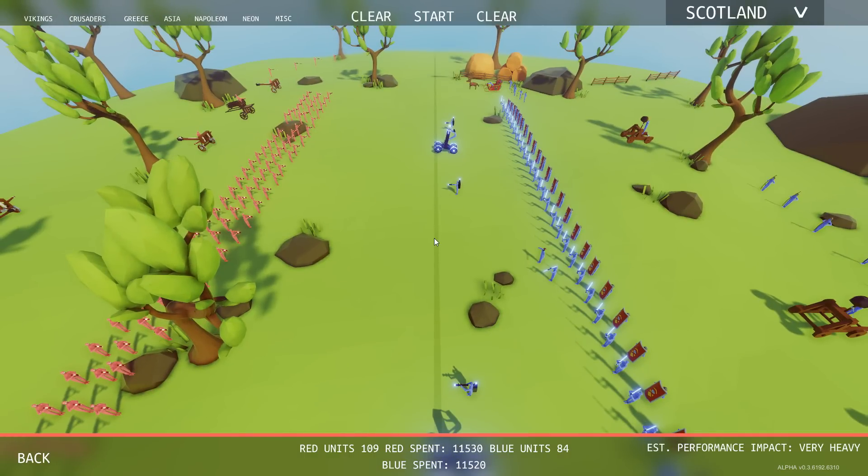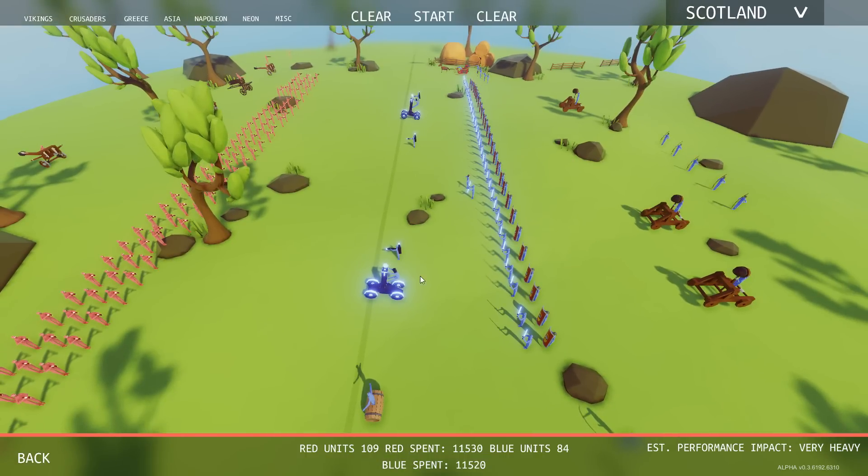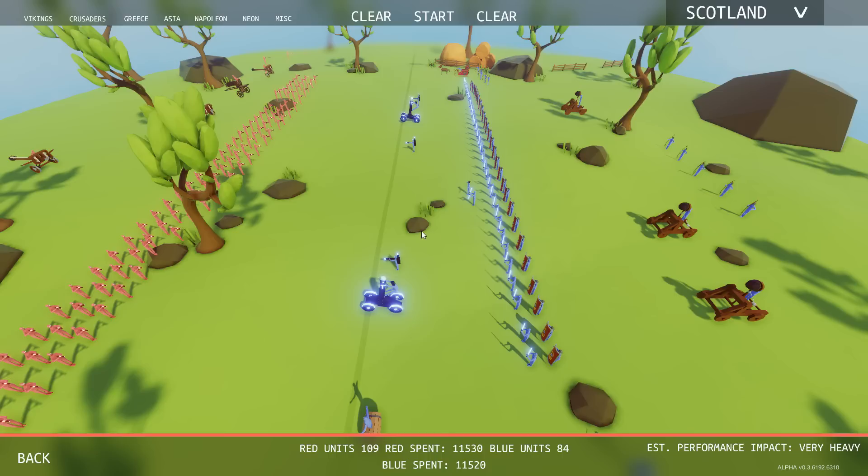I'm really curious if we're going to be able to change models in TABS - basically just a visual change, but if you could make soldiers look like stormtroopers or Ewoks, imagine the kind of content we could create. Landfall, if you're listening, please consider the idea because I think it would be so much fun.